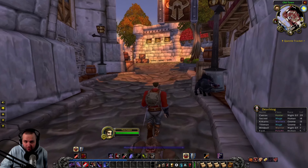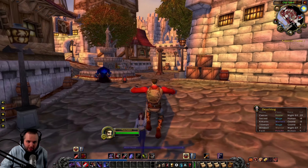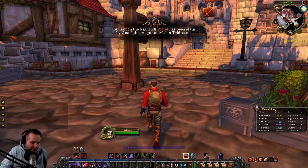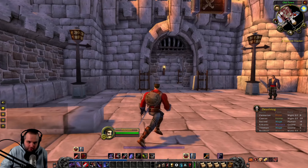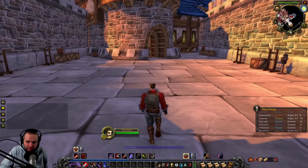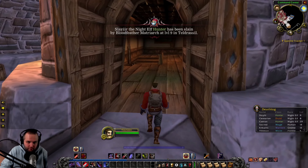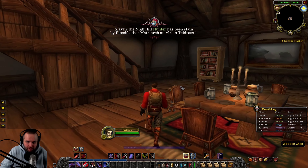Today we're going to farm some linen cloth, guys. I looked up a spot to farm it in Elwyn Forest and the best place is the Eastvale Lumberjacks. Now I wonder if we can even slay them though — we might not be able to. Which would be too bad. Maybe we can fight the Defias and see if they drop any.